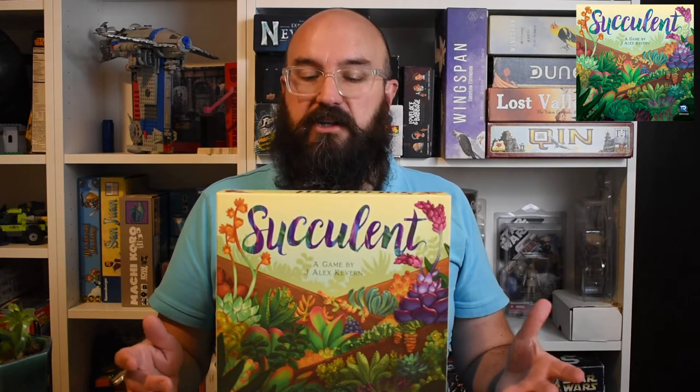Today we're going to take a look at the new game from Renegade, Succulent by J. Alex Cavern. If you like abstract tile placement games, this might be a good game for you — along the lines of Uwe Rosenberg's Patchwork or Cottage Garden. This is a light tile placement game for two to four players. Let's jump right into the rules, take a look at the components, and then we'll come back and talk at the end.